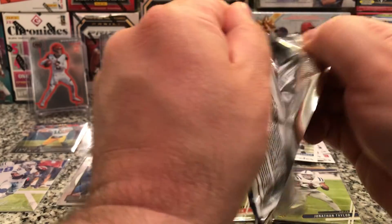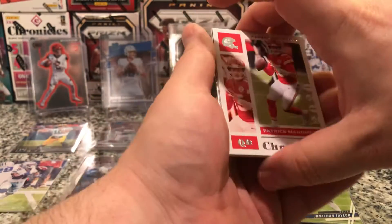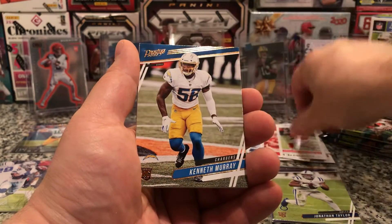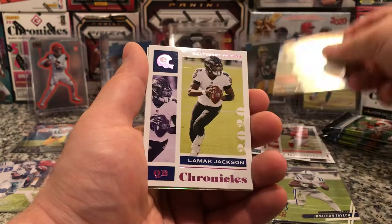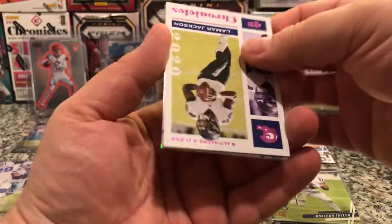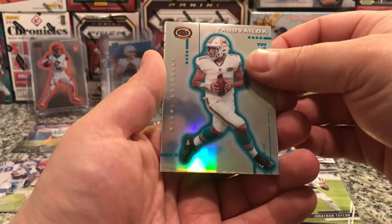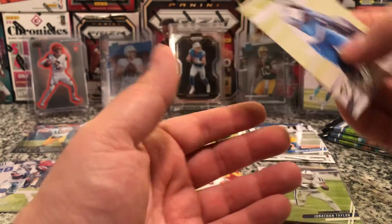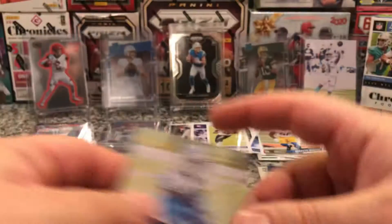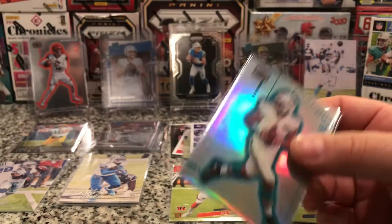Alright, still moving along. Looking for a Prism Black or an Auto. Might be a Score — so we got a Patrick Mahomes Score Silver. Kenneth Murray Prestige. Lamar Jackson pink. Oh, look at that — I haven't gotten this yet. Tua Dinagon. That's a nice pull. And DeAndre Swift. This one's going to get top loaded.